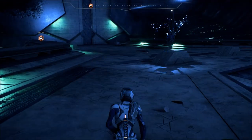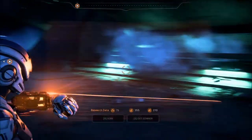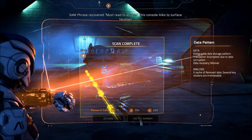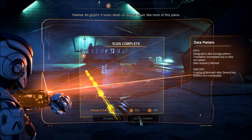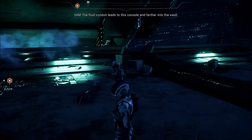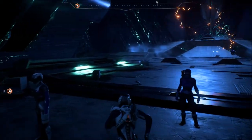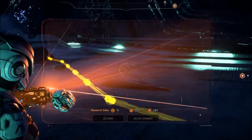Okay, I guess it powers this door. There you go. Do the pattern. Must read to access. This console links to surface facilities — then it must control the atmosphere processor. No glyphs. It looks dead, or locked down, like most of this place. The fluid conduit leads to this console and further into the vault. So if we follow that conduit, it might lead to the system lockdown. I think it hurt us. Sounds like it didn't like us figuring its crap out.